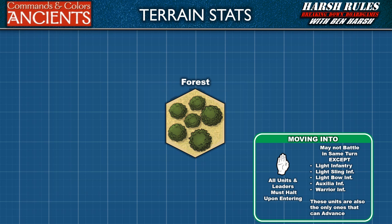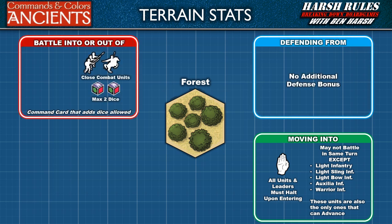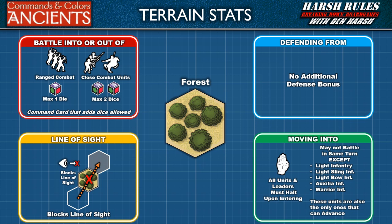Other units which momentum advance into a forest hex may not conduct a bonus close combat. All close combat involving a forest hex, whether attacking into or defending from, will roll a maximum of two battle dice. A unit attacking into a forest hex with ranged combat will roll a maximum of one die. However, a command card that adds additional dice in battle will modify both of these maximums. Finally, a forest hex blocks line of sight.